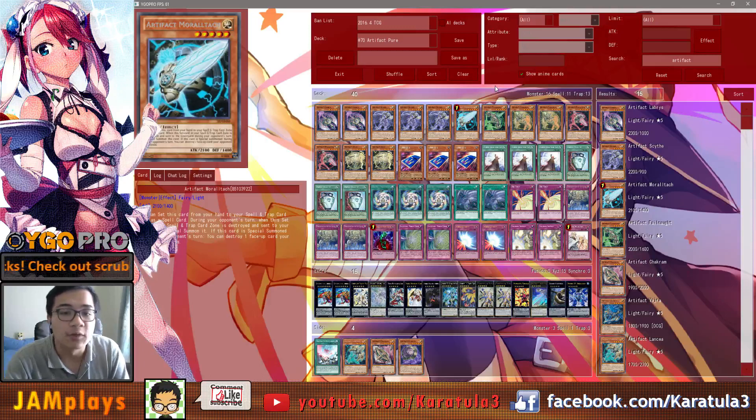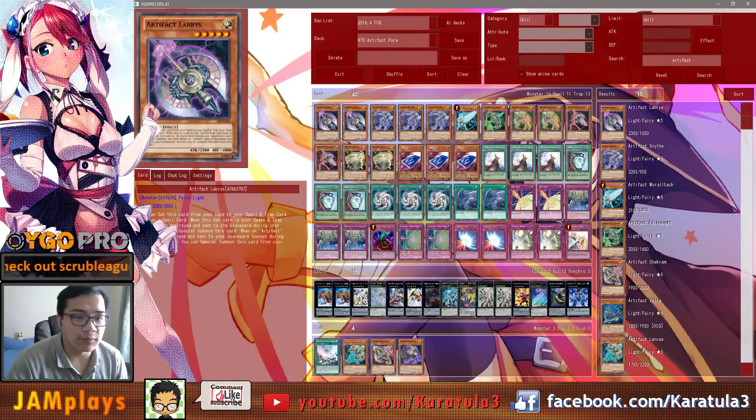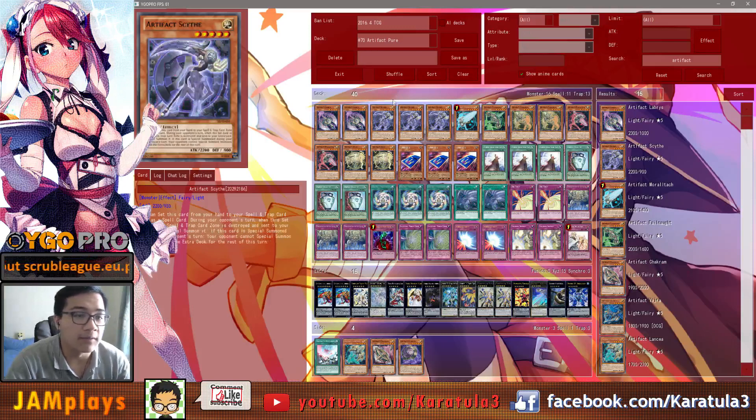So I'm excited to make a pure Artifacts deck profile here. We play three Scythe — Scythe is the best one now, it's really big, it's 2200 attack I think. Labrys is the biggest one and the second biggest, but it stops your opponent from going to the extra deck, so during Burning Abyss matchups or against pendulums it might be really good. Definitely play three of that.